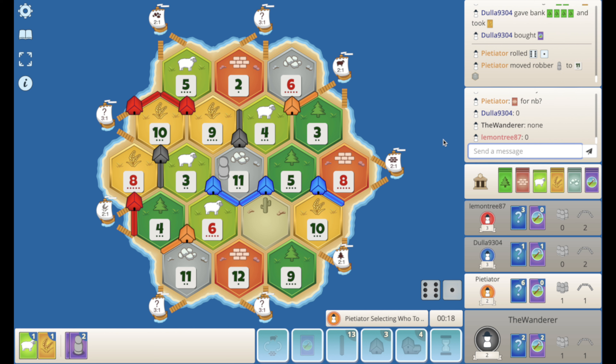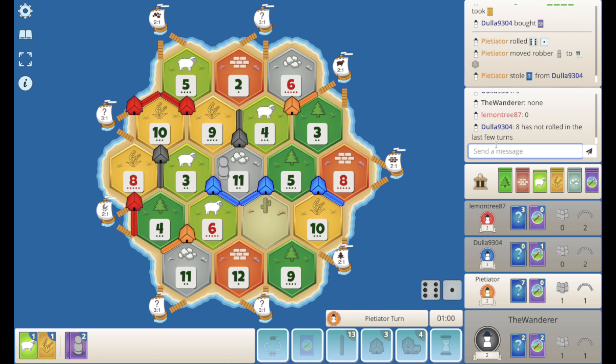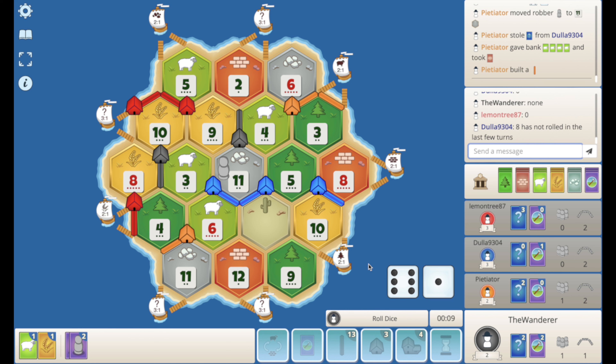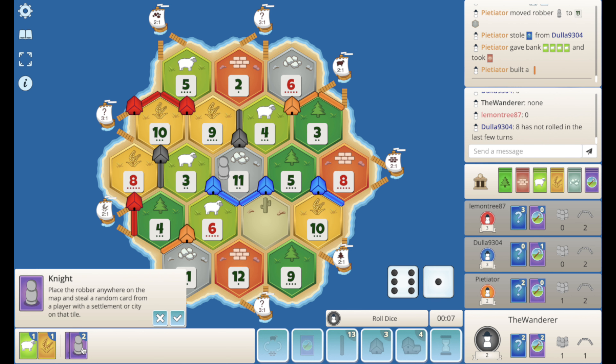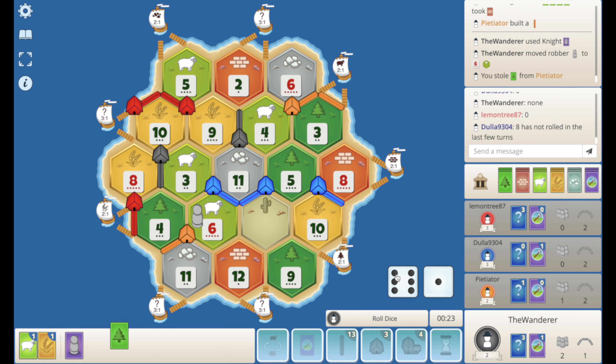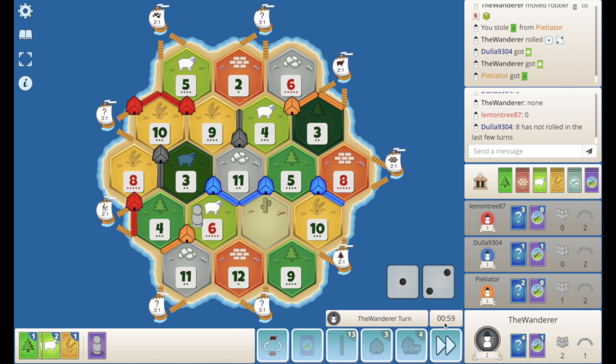It hits the 11, steals from blue at least. Orange ports for the brick, probably drops the road. It opts to not defend themselves. I think I just play this — I've got to hit the 6. Sorry orange, I had to take the wood. And we hit a 3 — we'll just pass.